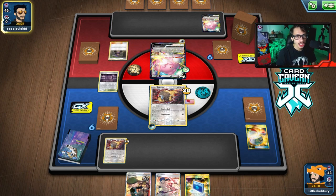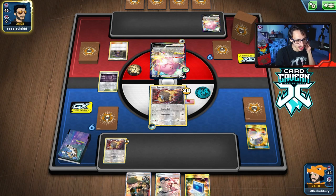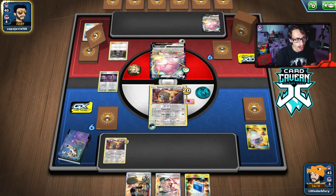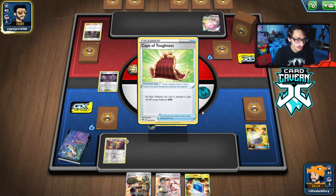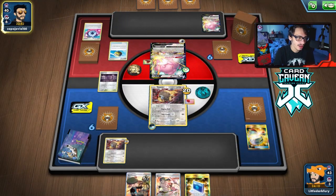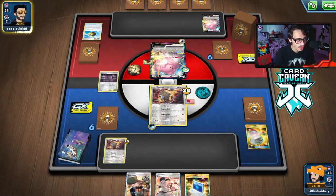Okay, they have a Hapu. I'm hoping they attack me and don't bump the Stadium. They lose four Supporters — oh my gosh! But they got a Cape though, which makes it harder. Now I'm hoping they do attack me — that will make it even easier for us. Attack and no Path to the Peak please. They do hit me for 60, which is a lot of damage.